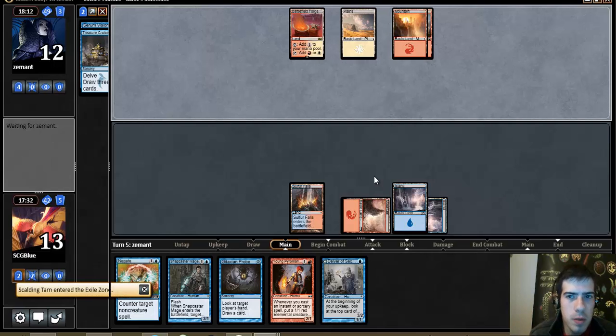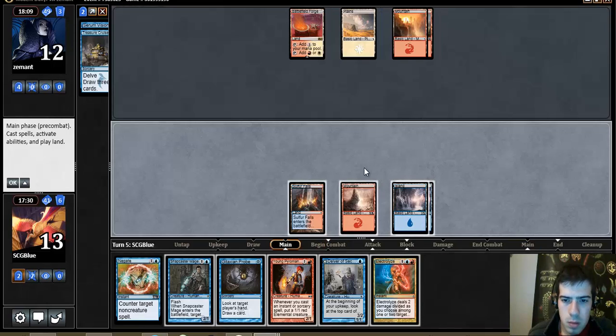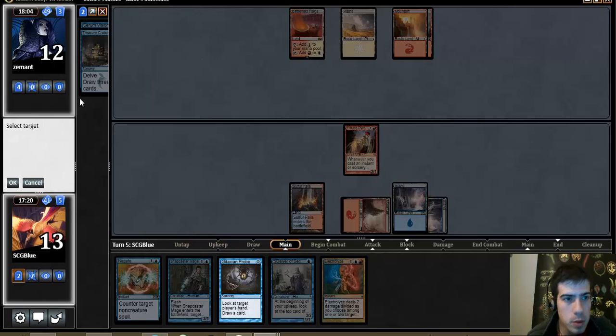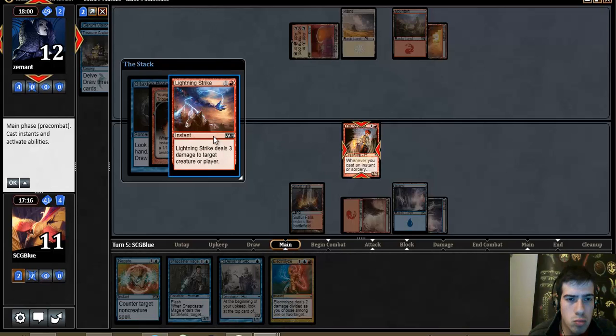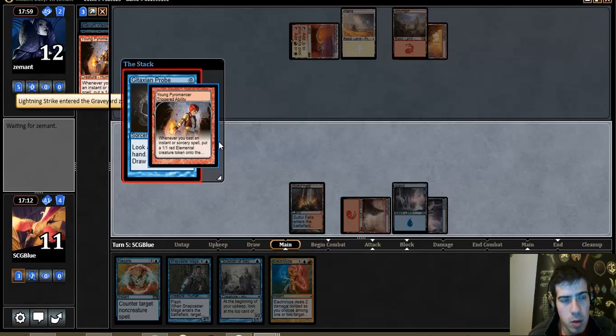That card is not remotely reasonable or fair. He obviously kept another land on top. I want to go Pyro Probe — just make two guys right here. I'm not going to fight over Chain; I'm literally only going to fight over Planeswalkers and Hordling Outburst. That's not a Hordling Outburst or a Planeswalker.